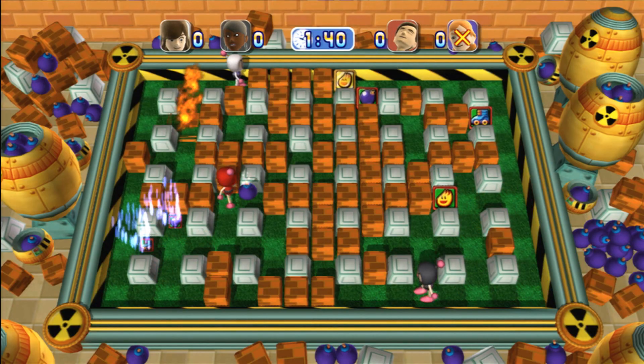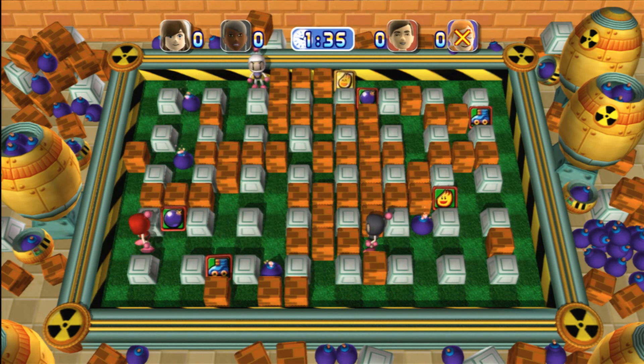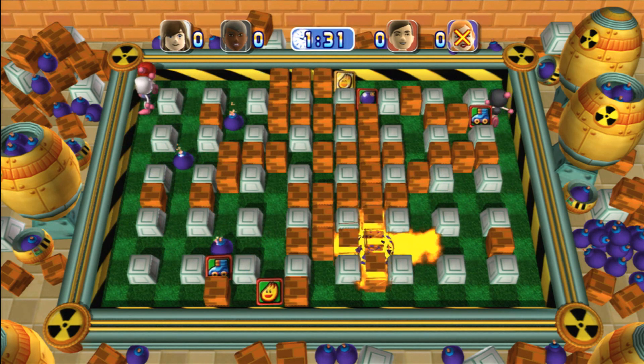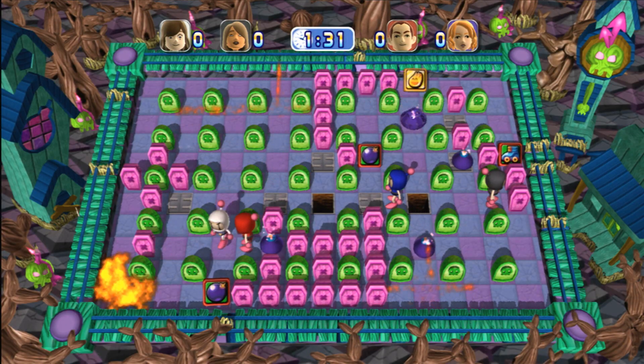You can just button mash A and get right into the thick of things, but if you're a weathered Bomberman having kicked many a bomb in your past, you may have specific ideas about game length, burnability of power-ups, the inclusion of power downs, revenge mode, and more. You can even specifically turn off certain power-ups.